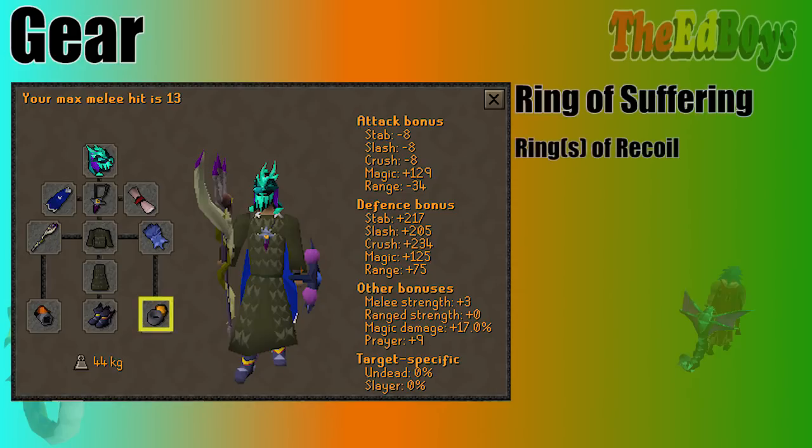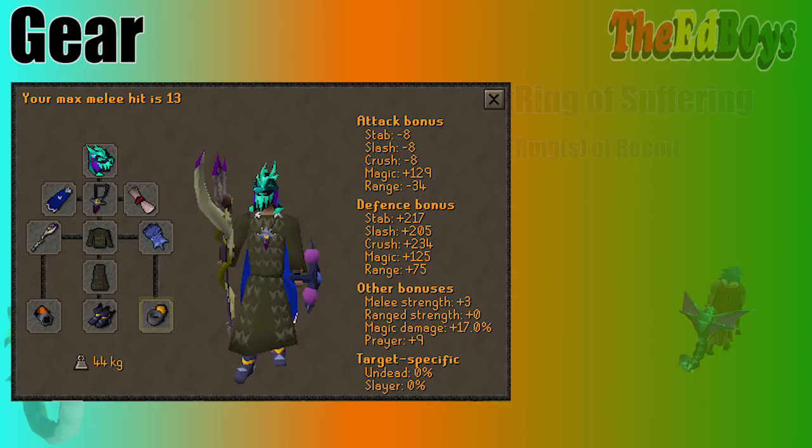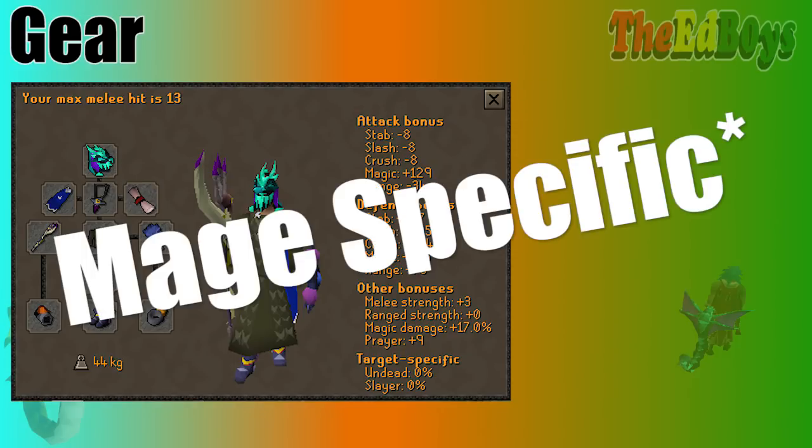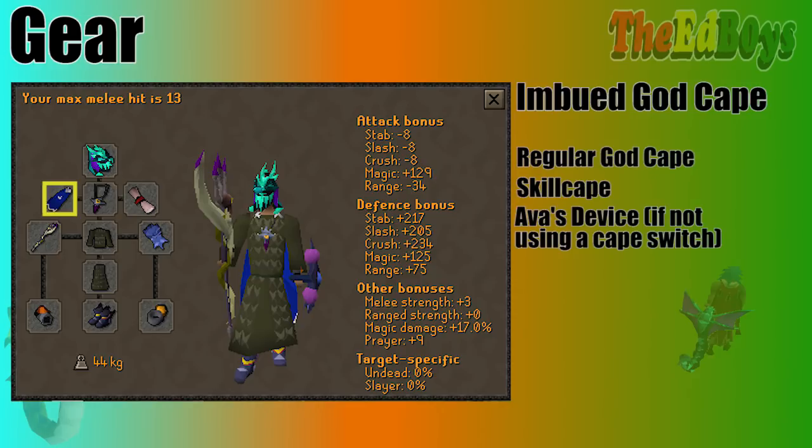Your ring slot is very important. Make sure you're wearing a Ring of Suffering or Ring of Recoil while bringing extra ones with you to defend yourself from the Snakelings. Some people bring a ring switch for when there are no Snakelings, but I don't usually bother with that. In your arrow slot, unless you're using a Twisted Bow, you can just wear a Blessing for some extra prayer bonus. And an Imbued God Cape is clearly the best for Mage, followed by just a normal God Cape.